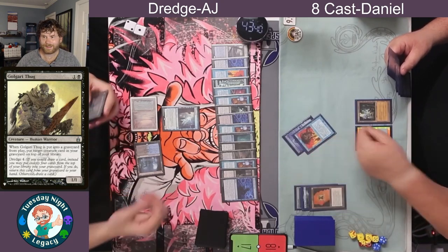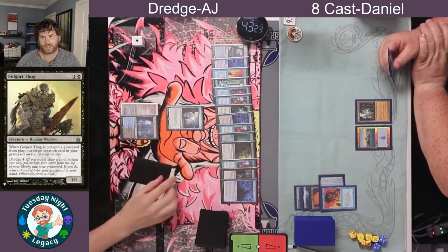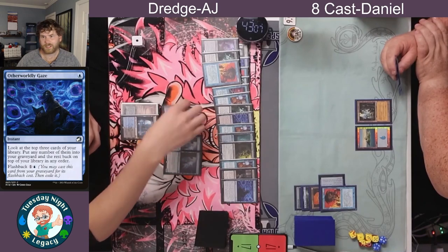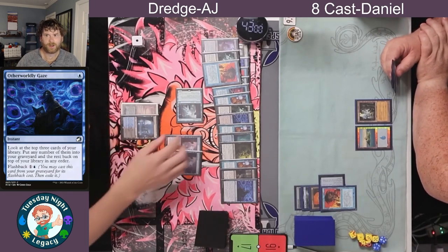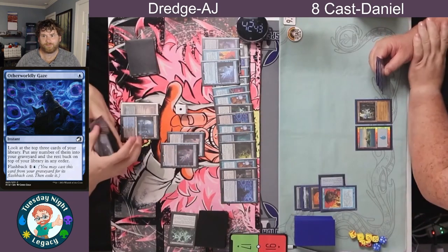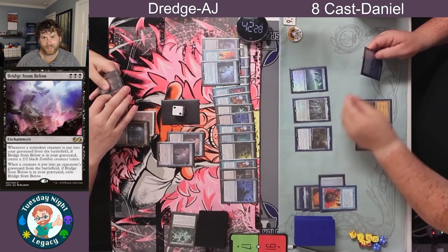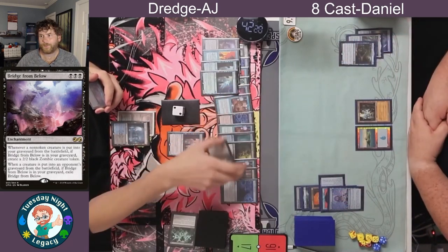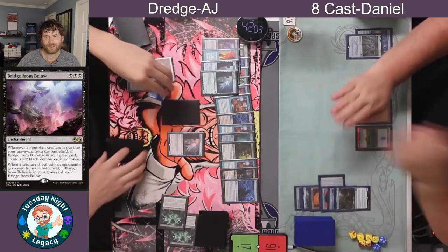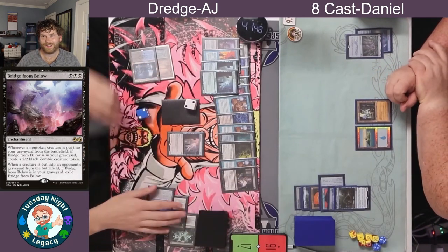If there's a Bridge from Below in the yard, we get to start making Zombies. Daniel is countering this Otherworldly Gaze, which is fine — but Otherworldly Gaze does have Flashback for two. We're seeing a Bridge and two more Narcomeba for AJ. AJ is in a really good spot now, sacrificing one of those Narcomeba — probably naming Thoughtcast, since there were two in hand. A 2/2 Zombie has entered the battlefield. Bridge from Below says: whenever a non-token creature you control dies, you get a 2/2 Zombie. As long as the Dredge player ensures nothing is in play, like AJ is doing now, it's a really good place to be.